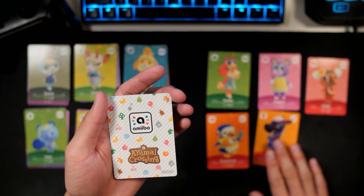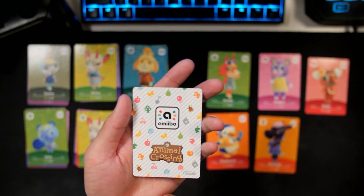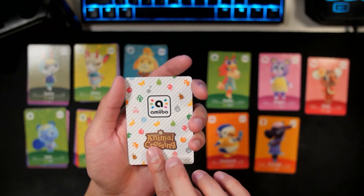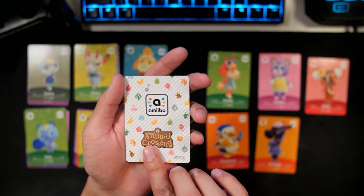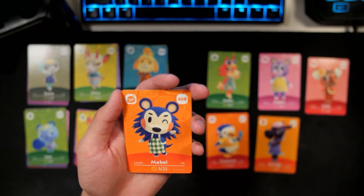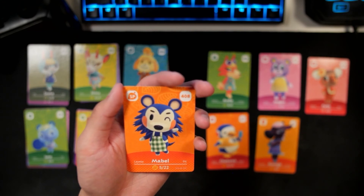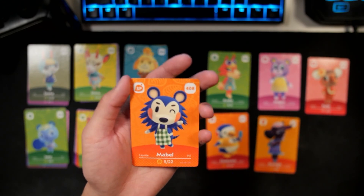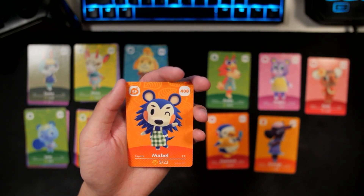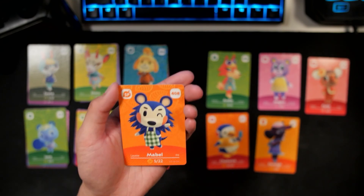Last but not least, this will round up everything. If we can not get a duplicate NPC, this would be amazing. I believe in the heart of the cards. Here we go — it is Mabel! Mabel, our girl. Oh, I love Mabel — she's so cute. I can only wish that we had Sable as well. I love Sable also, and Label obviously. But that's amazing. I'm so glad we didn't get another duplicate NPC.